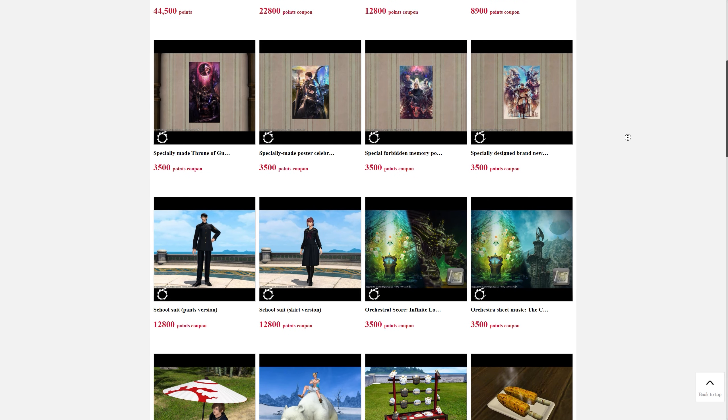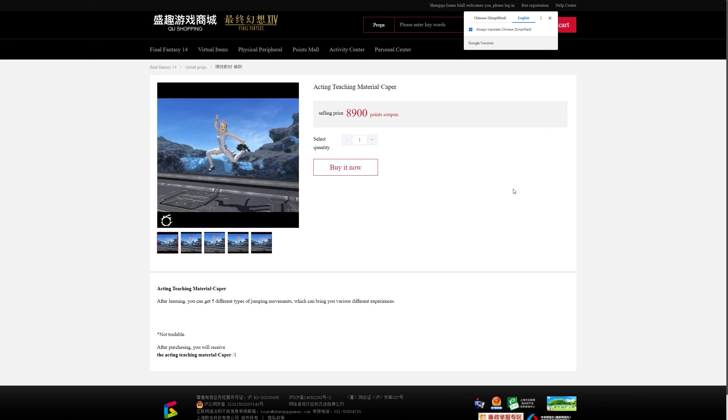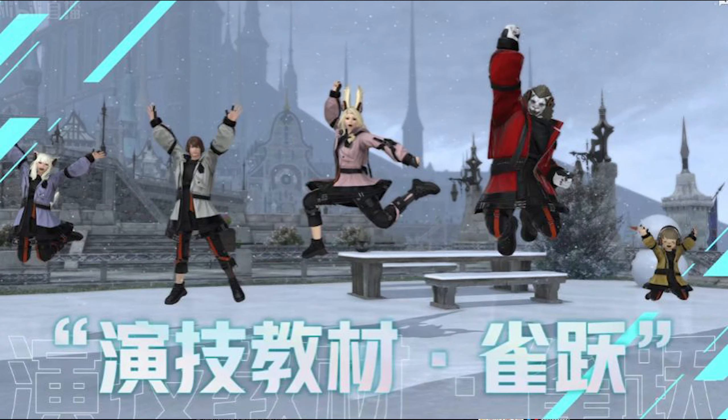Hello, Meoni here, and welcome back to another news video for Final Fantasy 14. Today, on the 19th of September 2023, we got ourselves our first look at a brand new emote, currently only available in the Chinese version of Final Fantasy 14, presumably set to release in the West in the coming year or years — nobody knows at this point. Currently exclusive.